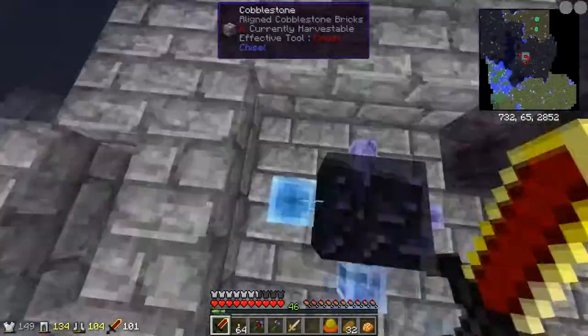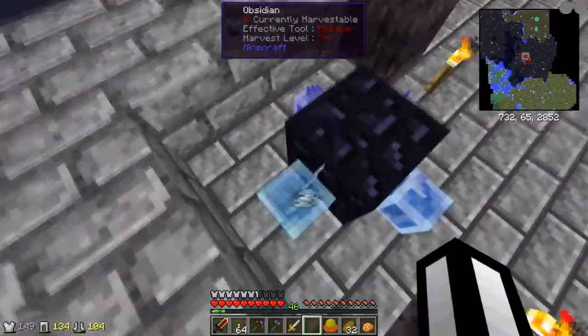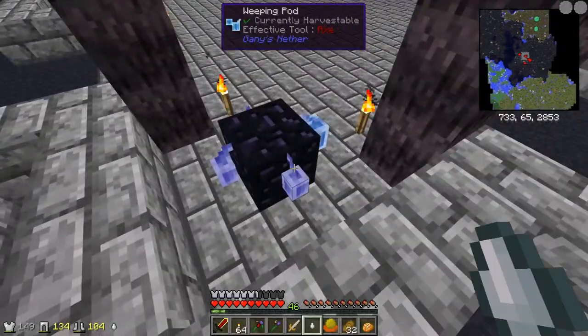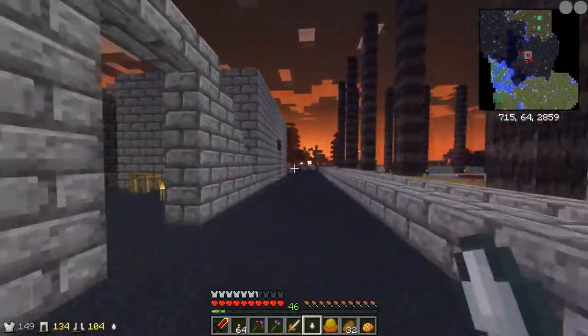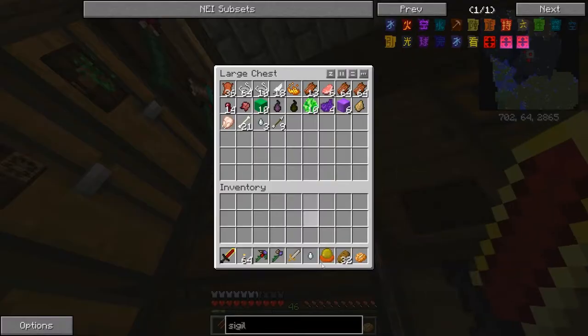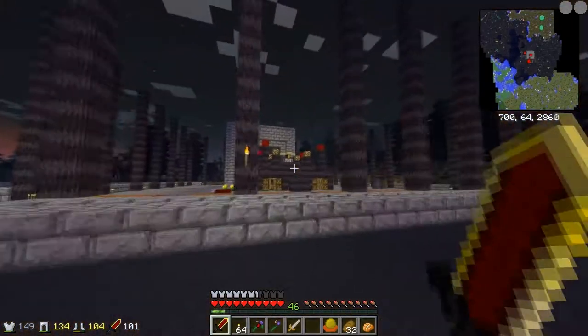First things first, I have here a little ghast tear farm. It's a little bit overpowered. I have a little bit of lag for some odd reason. But yeah, you can grow ghast tears with Guenny's Nether. You can grow ghast tears - just put them on the obsidian. They even tell you: right click on the obsidian block to plant. Really cool. Kornandia gave me four and I'm replanting them all the time.